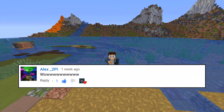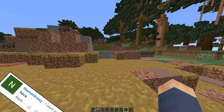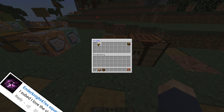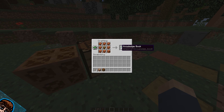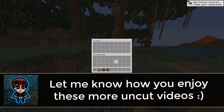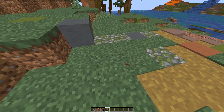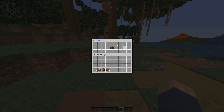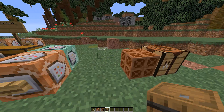Hey guys, Blue Command here, welcome back to another video. Last week I showed off my custom crates and the potential of this ability. To quickly remind you: each crate has its own recipe, and you can place it down — it has its own container. It disappears when you break it, and you can put whatever you want in it, even a crate inside a crate. It's really cool.